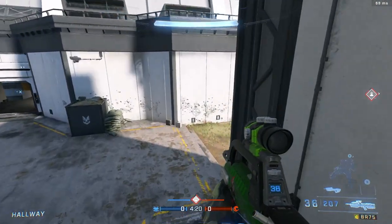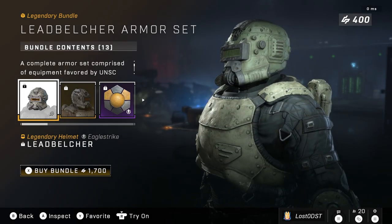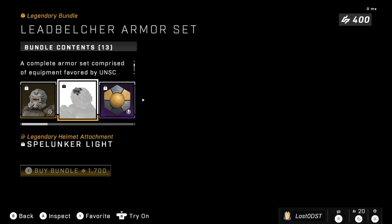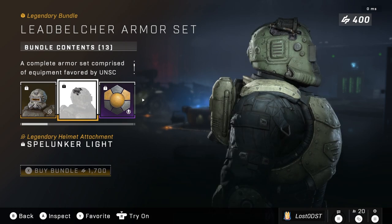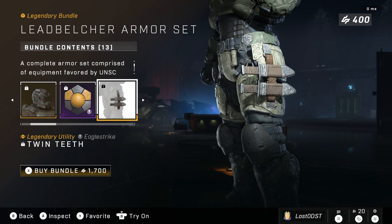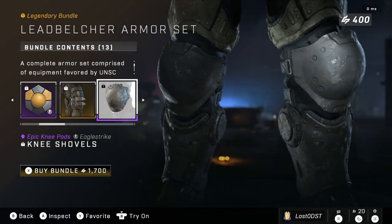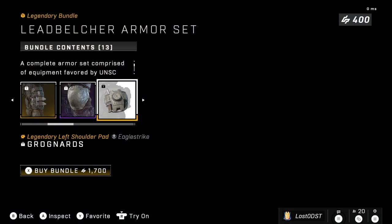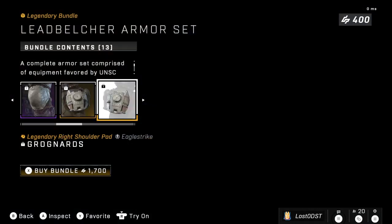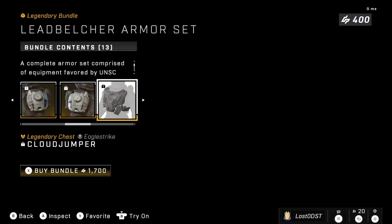For our first bundle we got the Lead Belcher armor set — this is a repeat. It features a helmet that looks a lot like a power suit from Fallout. It also comes with a light attachment, a leg attachment called Twin Teeth with double blades, some knee pads, and shoulder pads with knives — this one has quite a lot of knives.